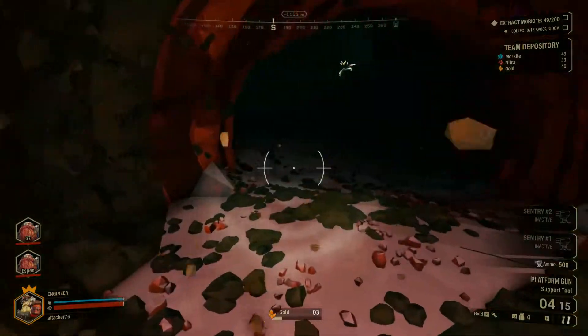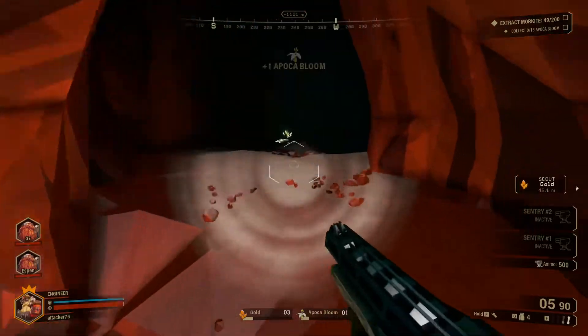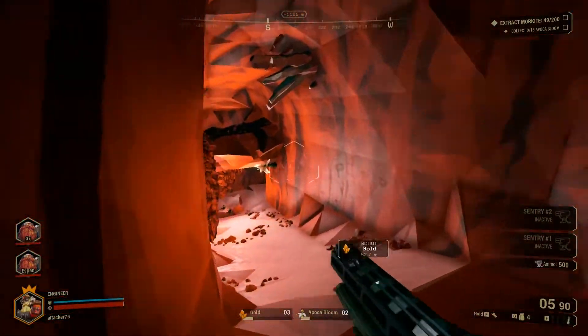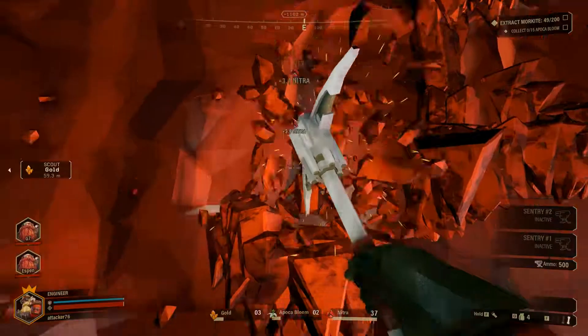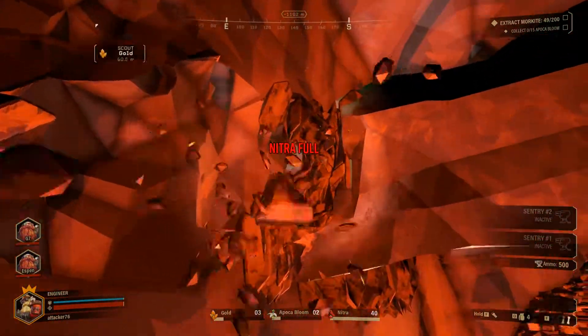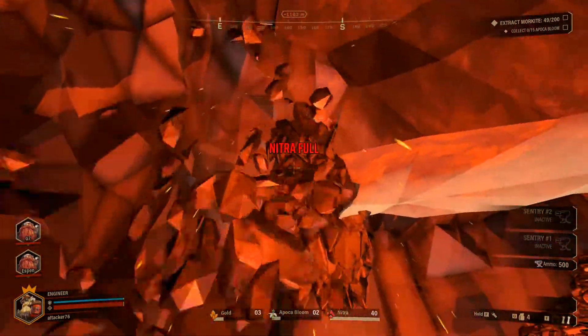Now we're going to another room. There's the flower - this is the secondary objective, alpoka bloom. We get 15 of these and we get some extra credits in the end. This red thing is nitra - we use it for supply pods. The longer we want to stay, the more nitra we need to get our ammo and HP from these pods.